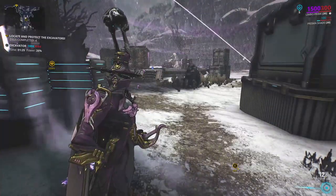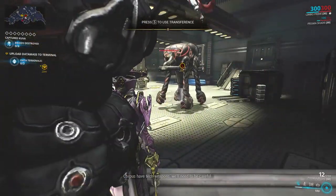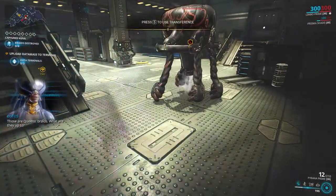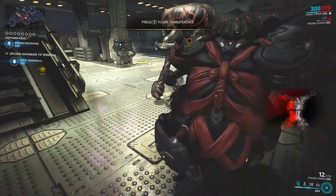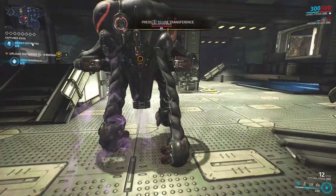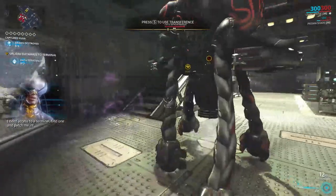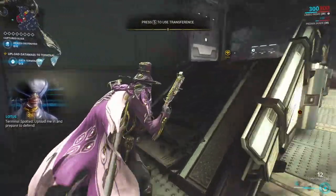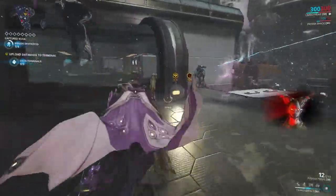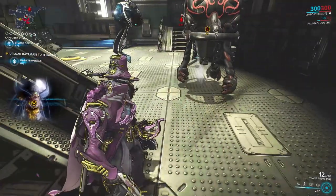If you've finished The New War, bringing Limbo to Kuva Siphon variants of the missions mentioned allows you to ignore all Kuva enemies guarding the siphon by staying in the rift plane, letting you focus solely on the Kuva clouds. This makes soloing Kuva Siphons and Kuva Floods manageable since you don't need to fight the Kuva Guards. Your Operator can also interact with the material plane, so you don't need to exit the rift just to hack consoles. If you're feeling adventurous, you can even bring Limbo into Eidolon fights — I'll link a video in the description for more on that.